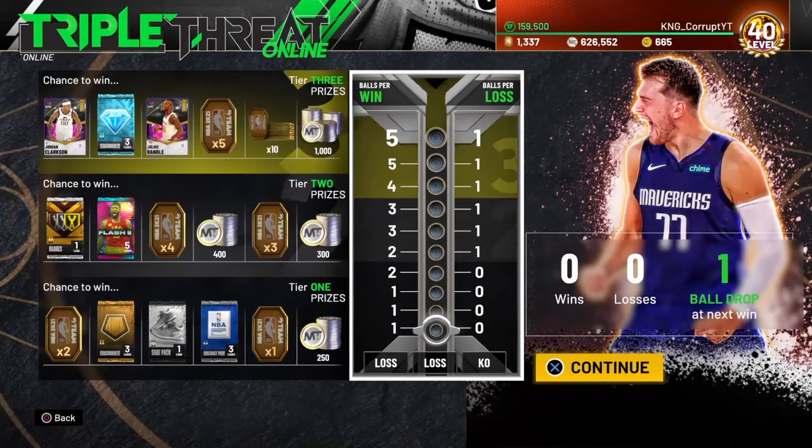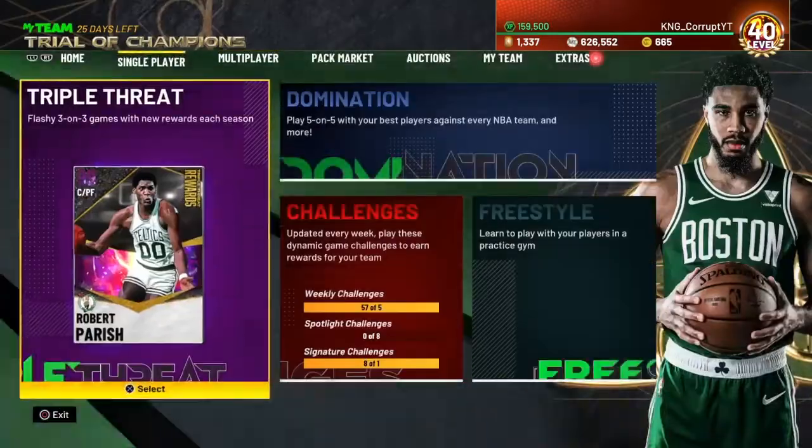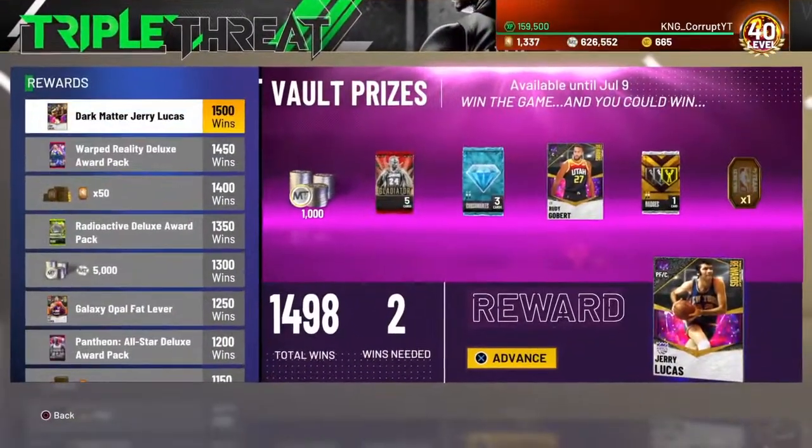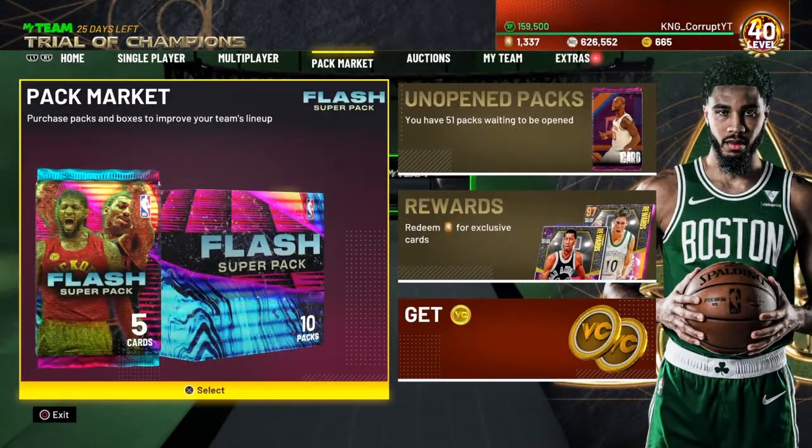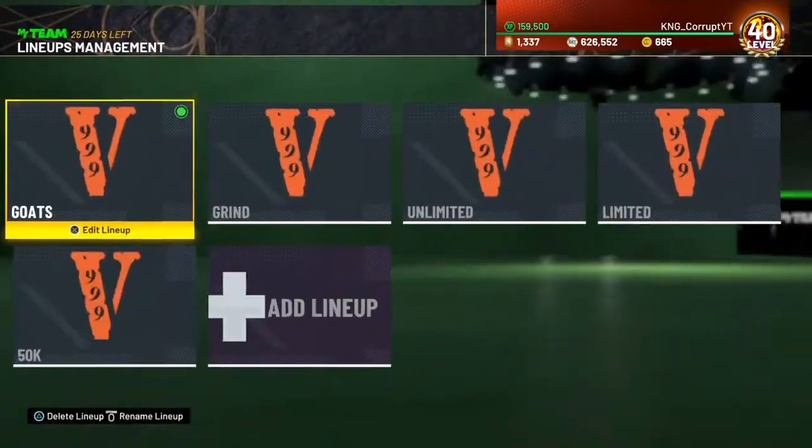Jordan Clarkson, the new card we're doing gameplay on, he won Sixth Man of the Year. And then Rudy Gobert won Defensive Player of the Year. I'm guessing we're going to get an Invincible Jokic sometime this week, probably Friday, which would be really dope.